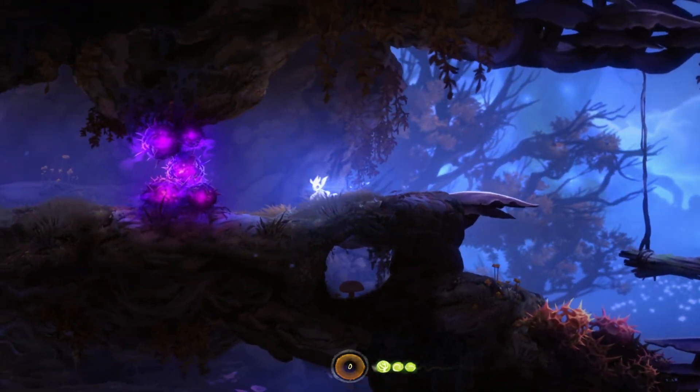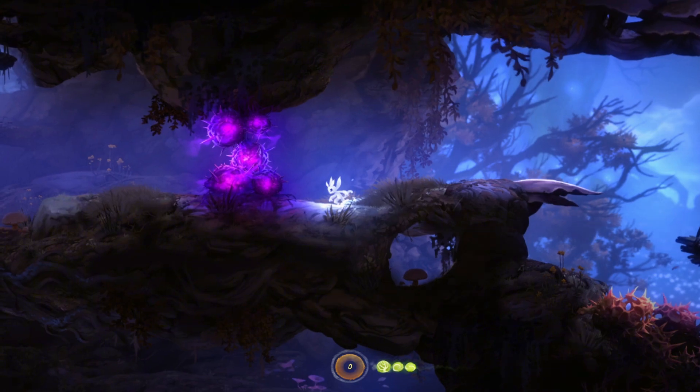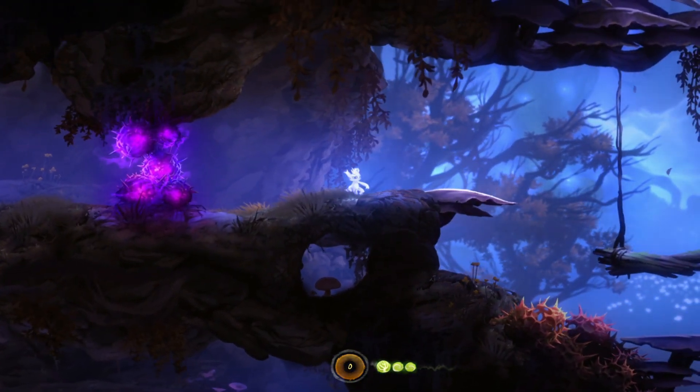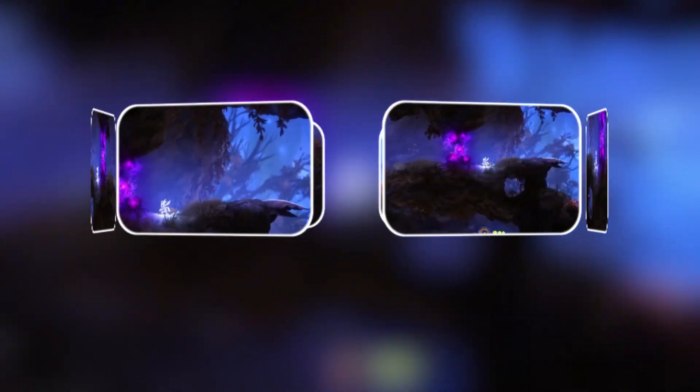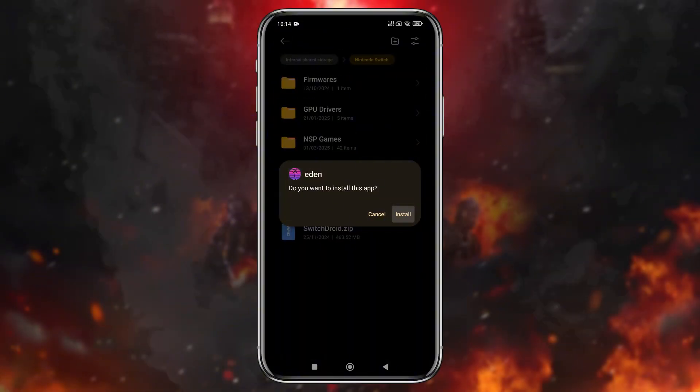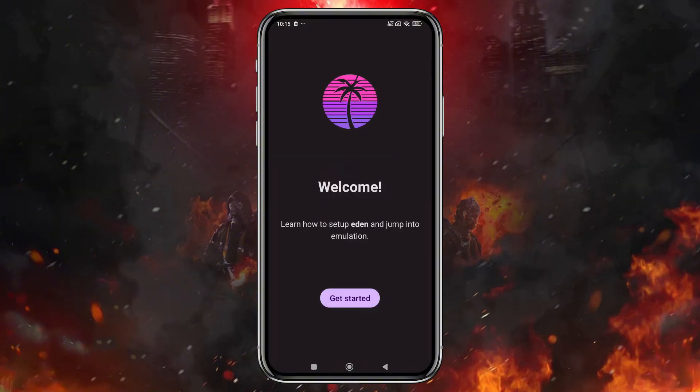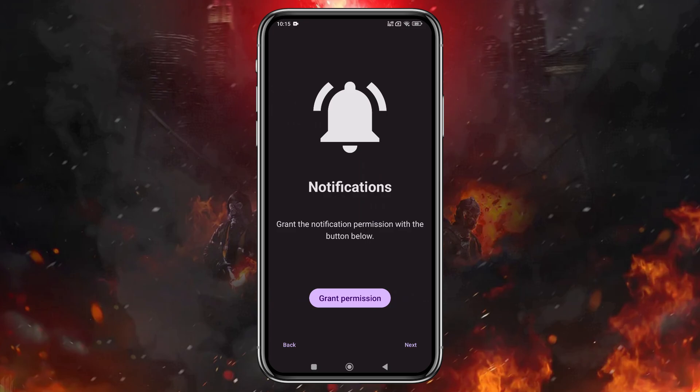As of April 2025, Eden's emulator repository remains private, and no official GitHub source has been released — most likely to avoid legal issues from Nintendo. I received the file from my audience, so I'm unable to share it publicly. But don't worry, the developers are already working on setting up a GitHub repository, and it should be available soon.